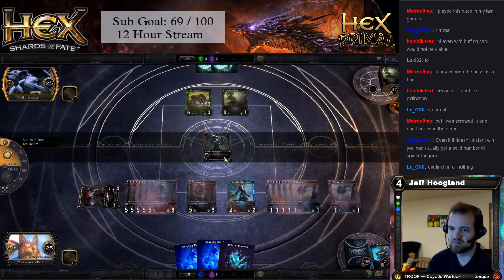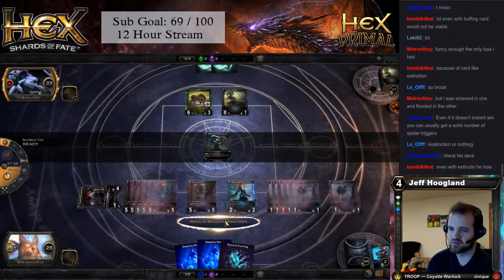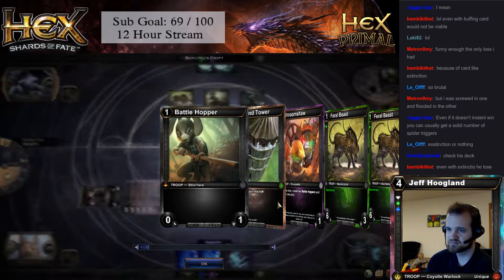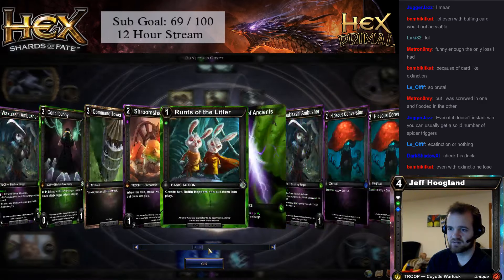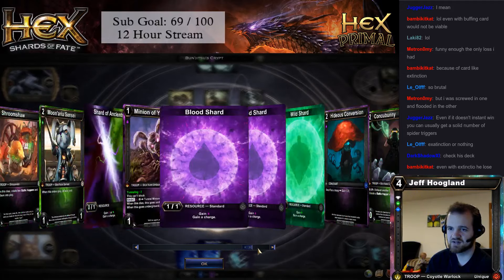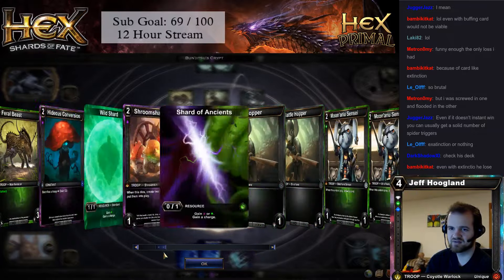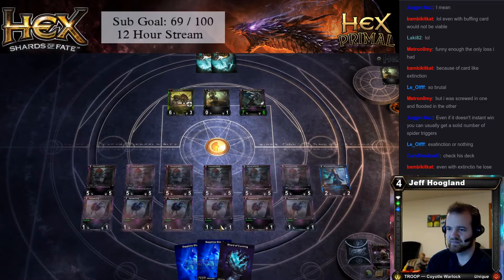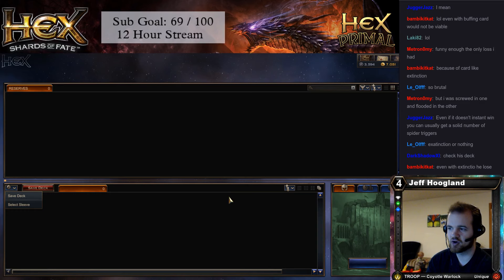They go to draw, but cannot. They should have conceded before they showed us what this was though. He's letting us look at the entire deck — no Extinctions, no removal of any sort. Doesn't look like there's kill spells even. An opponent loses when they go to draw a card, but cannot.